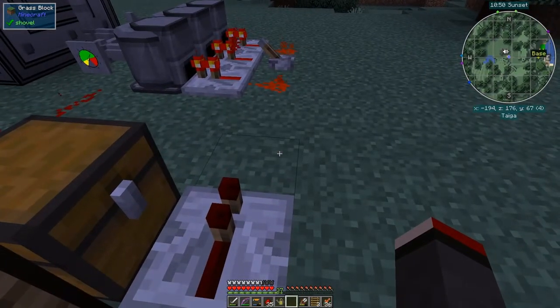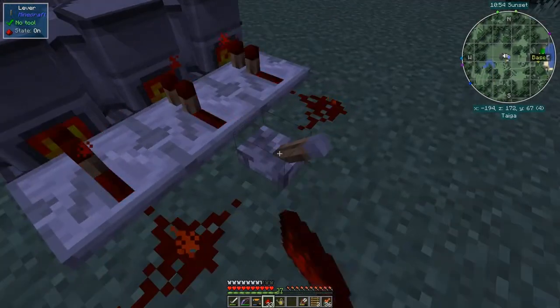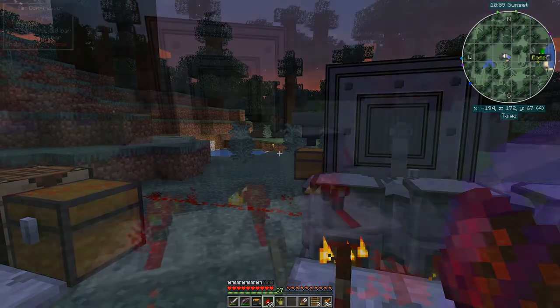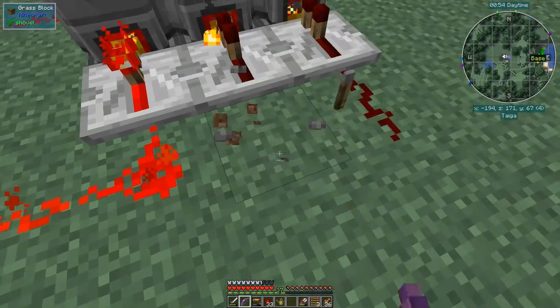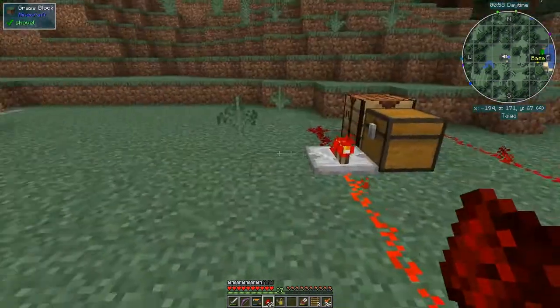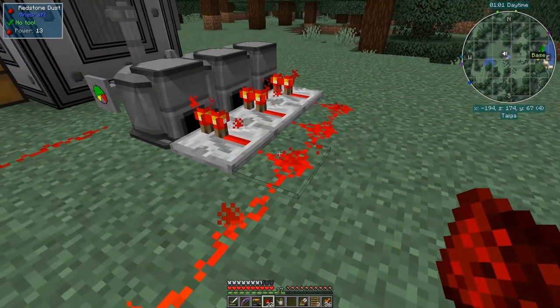We'll run this across down to here like this, then we can turn this off and it will turn it back on. Actually, I've got this lever in the way — I need to remove this lever. Then they're all turned on, but I've got level one and level two high, I think.